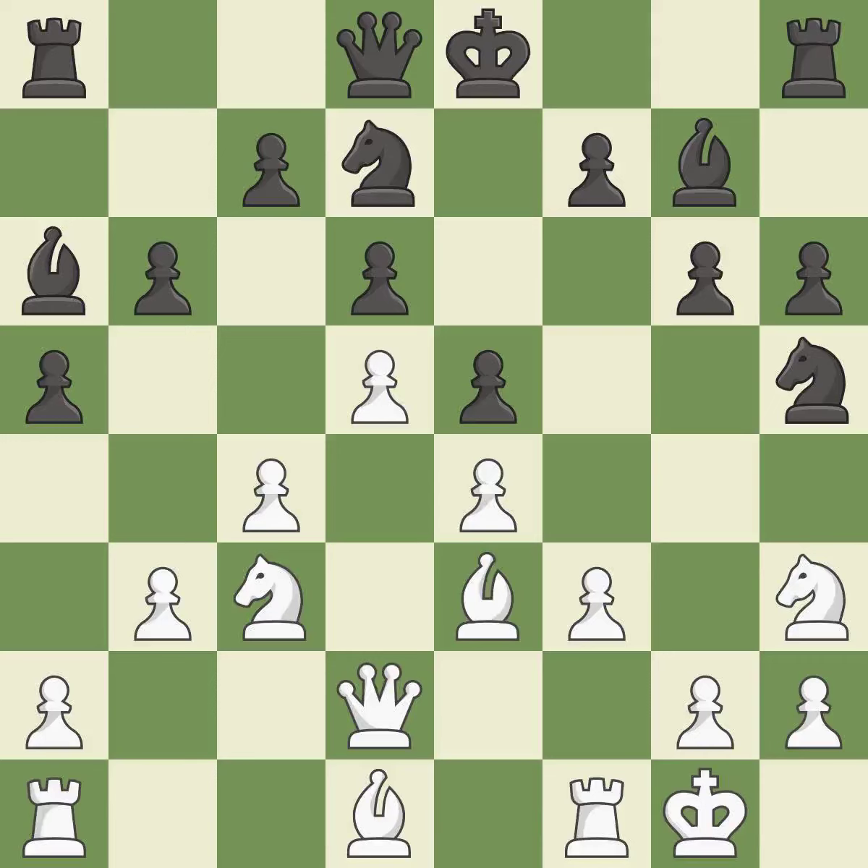Castling gets the king to a safer square, out of the center of the board, while also developing a rook. Castling kingside tends to be safer because the king is further from the center. It is best. The knight can now control more squares as a result — it is quite good. This misses a chance to center a knight so that it can dominate more squares — it is incorrect.